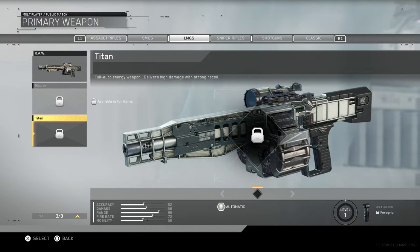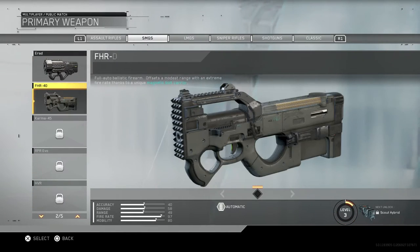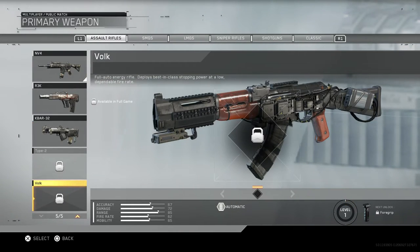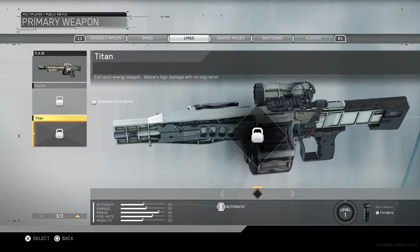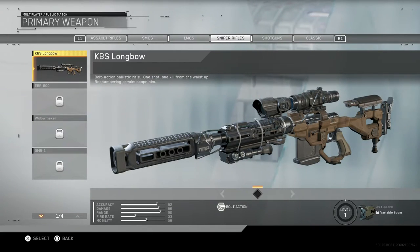Lastly in LMGs we have the Titan, a full auto energy weapon. There's a pattern - a lot of these guns at the end of categories are energy weapons, though some are terrestrial with mods on them. You can't access them yet since they're not available until you get the full game - so they're like the special weapon in the category. Moving on to sniper rifles, we have the Longbow - this is the gun I think you see Pamaj used in his videos when he was at XP.